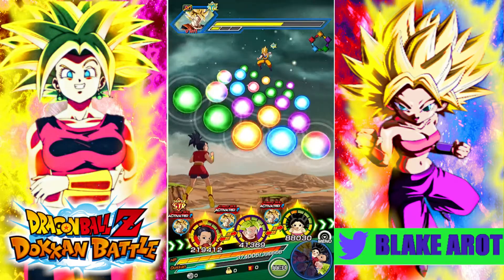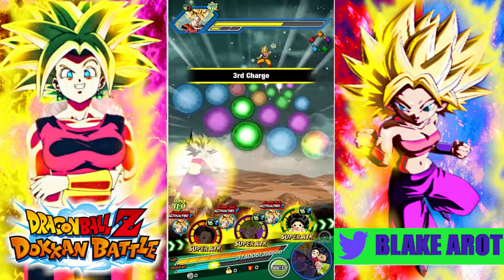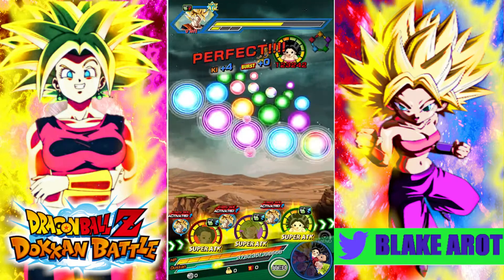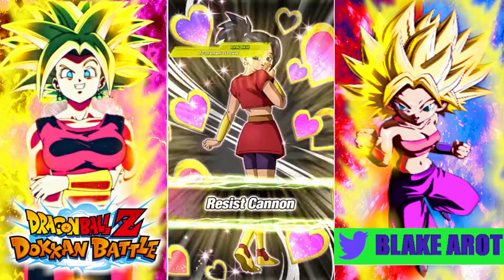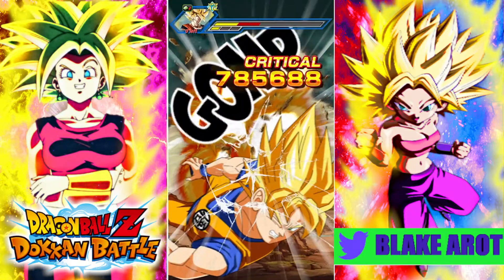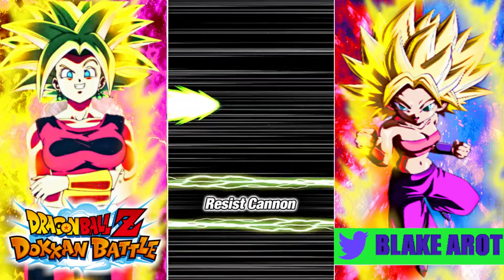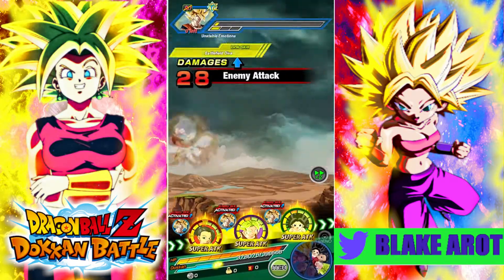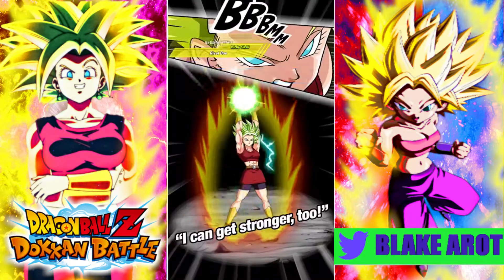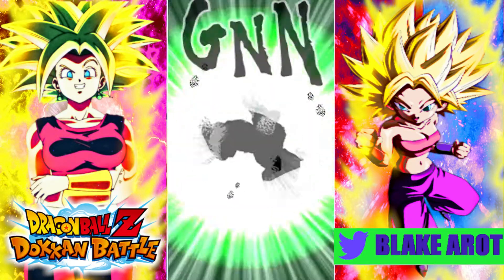Her defense went up 30k in one turn, so that means just about every single time she super attacks she's going to be getting an extra 10k defense. Which, if you're getting double or triple super attacks quite often, that's pretty significant. If she had dupes, she could have gotten four super attacks there — that is insane. Hopefully this Kale finishes this off, because otherwise she might take a little bit of damage, and this Goku hasn't supered yet.